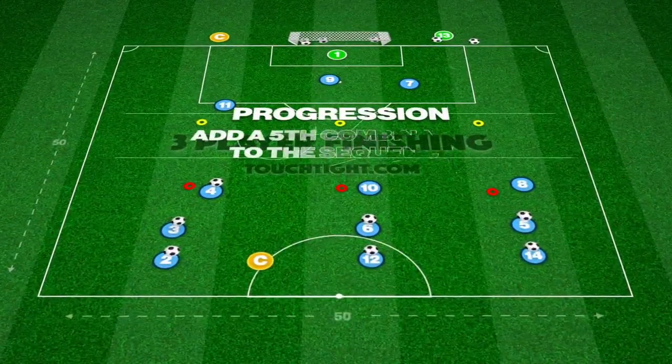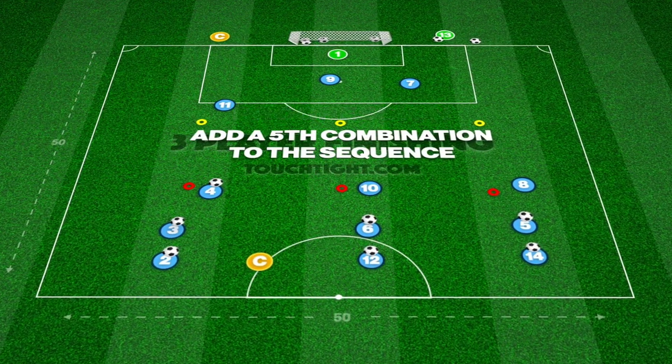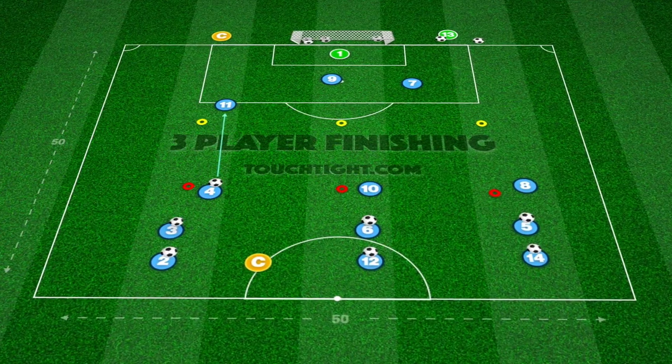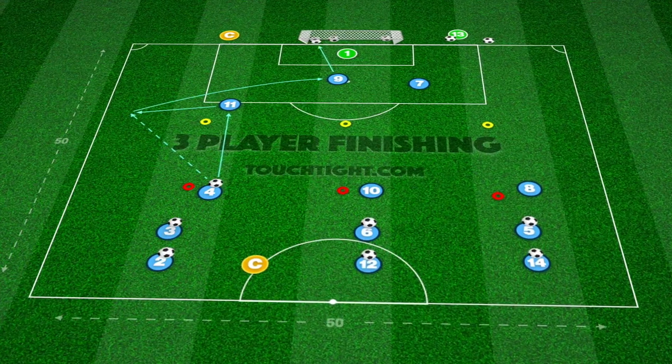We can progress the practice by introducing a fifth combination. The left winger plays a 1-2 out wide for a cross, with the three attackers breaking into the box, staggering their runs.